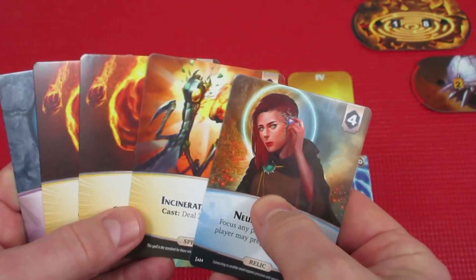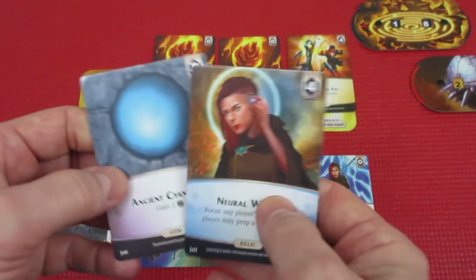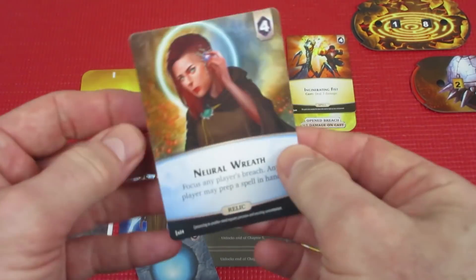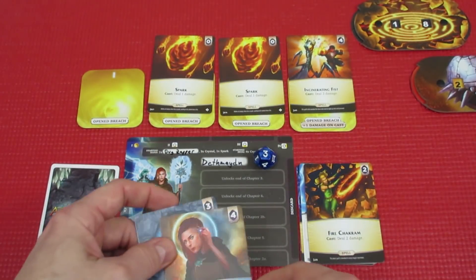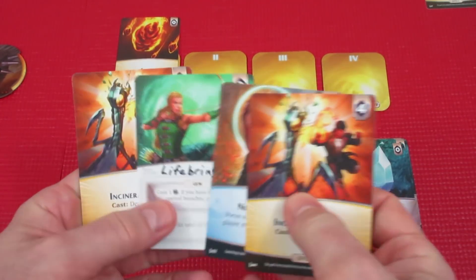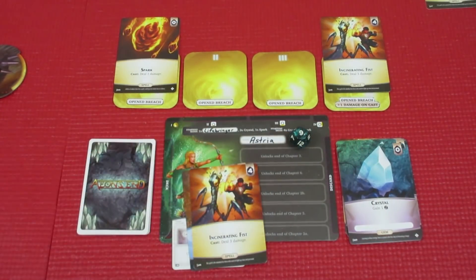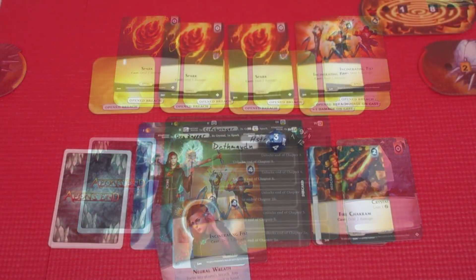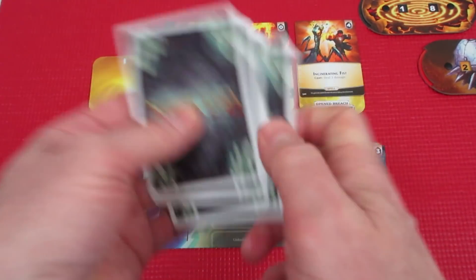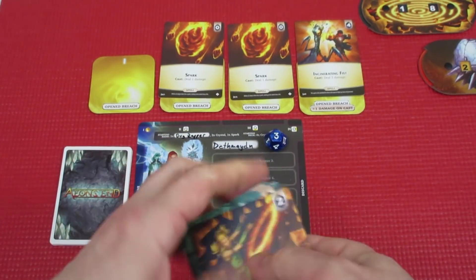Death Maiden is going to put Incinerating Fist in Open Breach 3, and put a couple of Sparks out. She has 2 Aether to spend, so she gets another Fire Chakram for 2. And Neural Reef — to focus any player's breach, any player can prep a spell in hand. She's going to have Astrea prep a spell. Astrea preps one of her two Incinerating Fists to Open Breach 4. Death Maiden finishes her turn, puts her cards back in order — all Crystals. Flipping her deck over, she gets the top card: Fire Chakram.